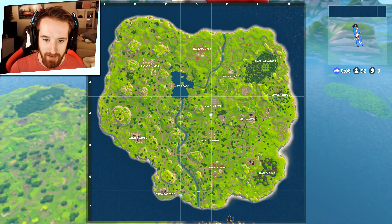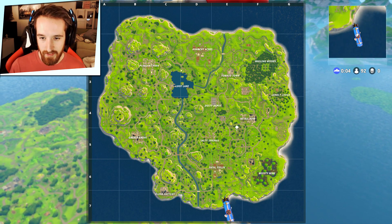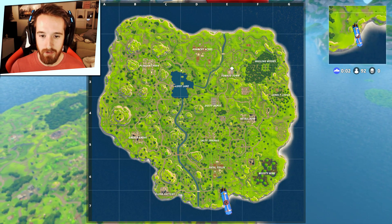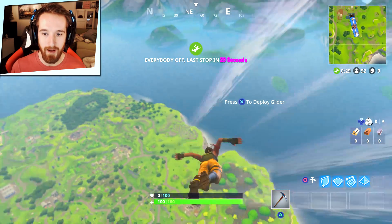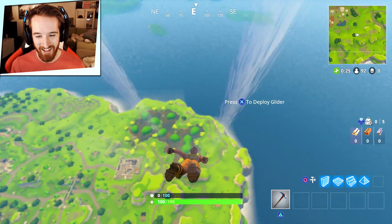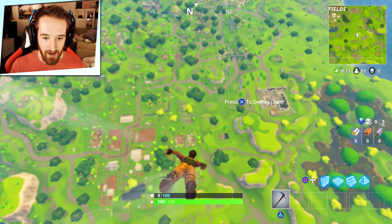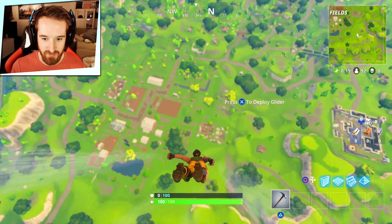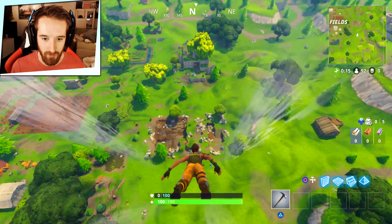All right guys, let's try that again. Where are we coming in on the bus here? Let's go for a bit of a later one. Maybe let's go to Tomato Town or something. I hit X instead of R2 again - I guess we're dropping. I did this in duos once as well, and it was a terrible thing. Go big or go home. We're going for this quarry or whatever it is. Hopefully there's some weapons around here.